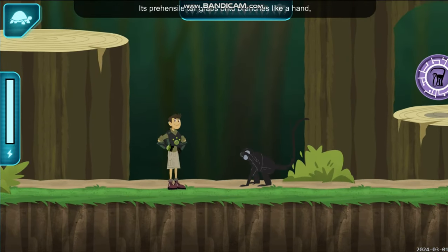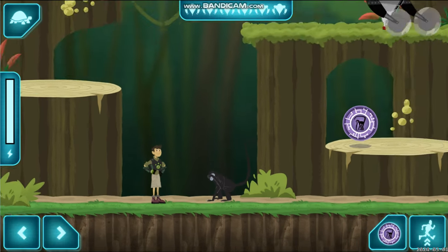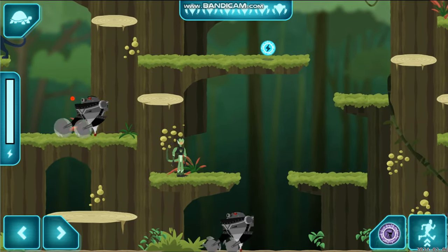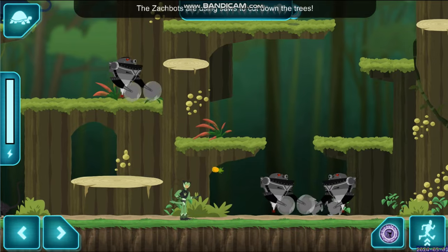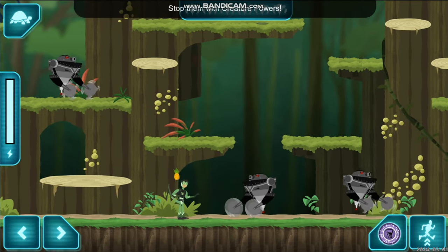A spider monkey! Its prehensile tail grabs onto branches like a hand, helping it move through its treetop home. But with only stumps, the monkey has no home. Activate creature powers! The Zakbots are using saws to cut down the trees — stop them with creature powers!